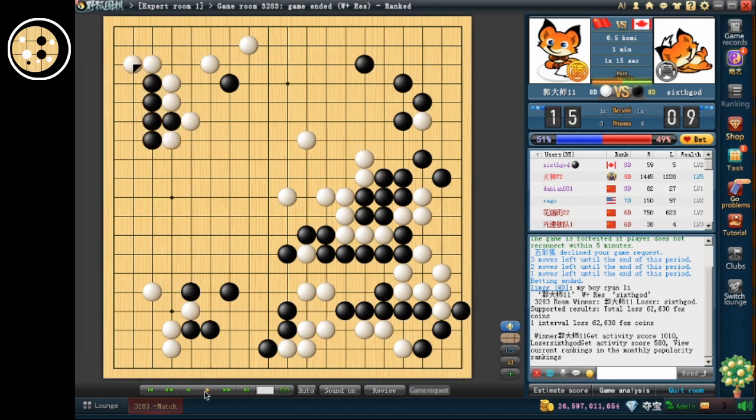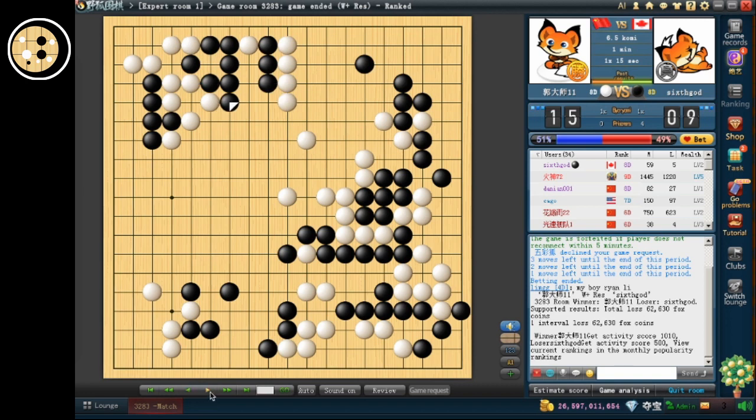I really can't see how a human player would play these kinds of moves — like this attachment, which is really weird. It really reminds me of AIs that play really ridiculous moves when they're ahead, because any move has high win rates. I don't really feel good about this game because a lot of these moves remind me of AIs.